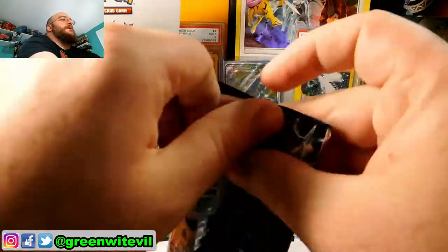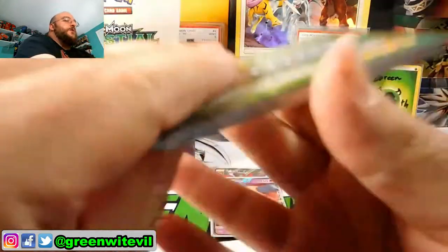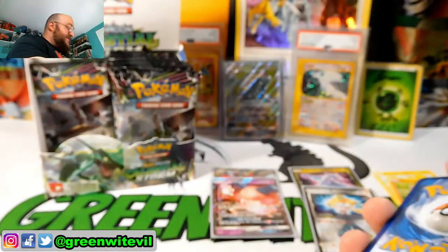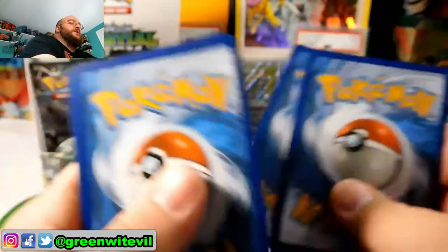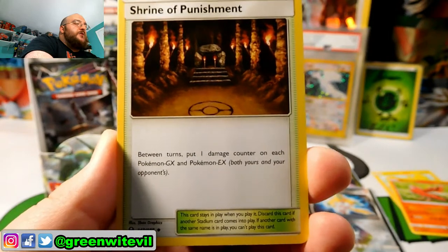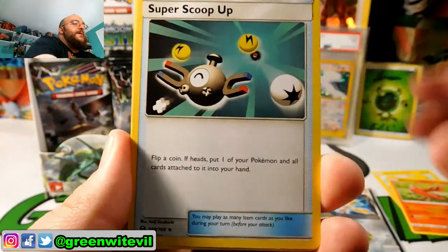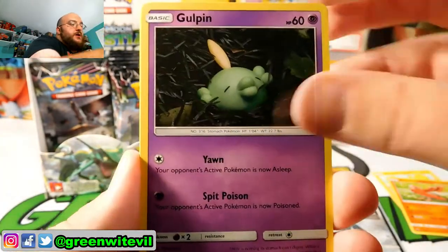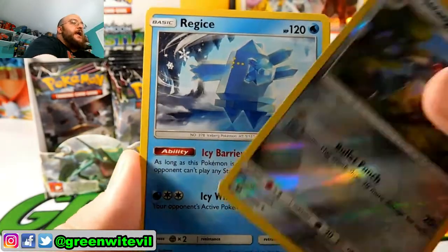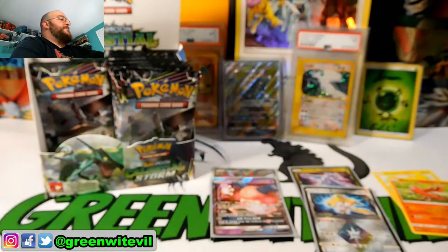Another Rayquaza pack here. Can we get a Rayquaza Hyper Rare out of a Rayquaza pack? Green code card. Can still get ourselves another Prism, which would be very strange. Shrine of Punishment — between turns, put one damage counter on each Pokémon GX and EX. Acrobike is back. Super Scoop Up, Meditite, Chinchou, Gullpin, Cacnea, Torchic, Reverse Matang, and a Regice regular Rare. Nothing fancy out of that pack.